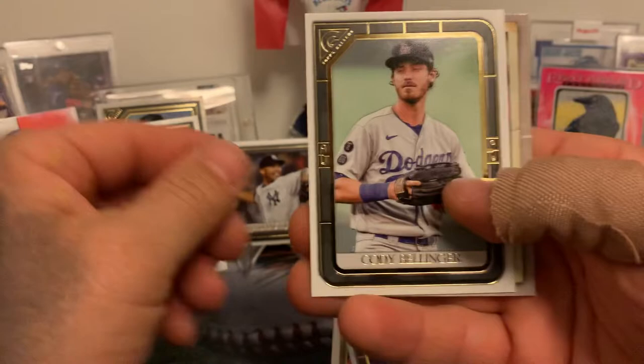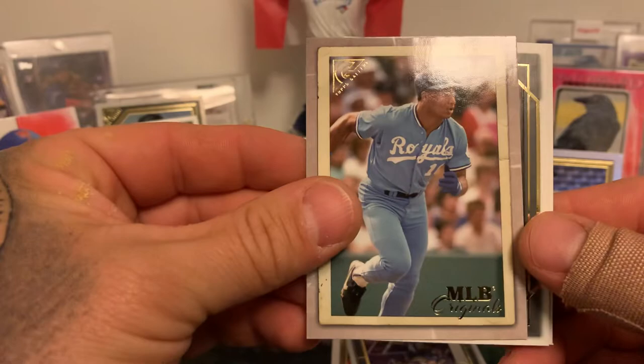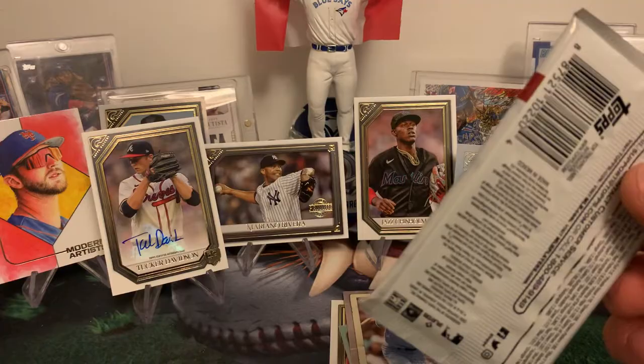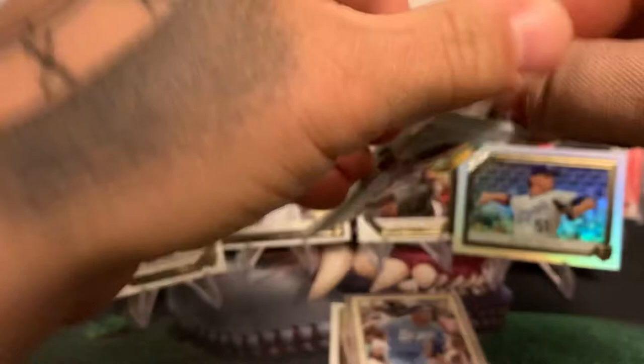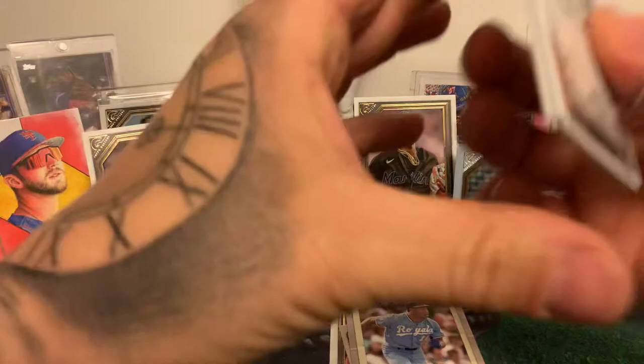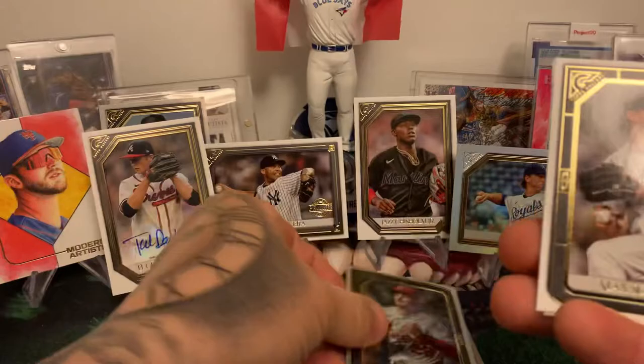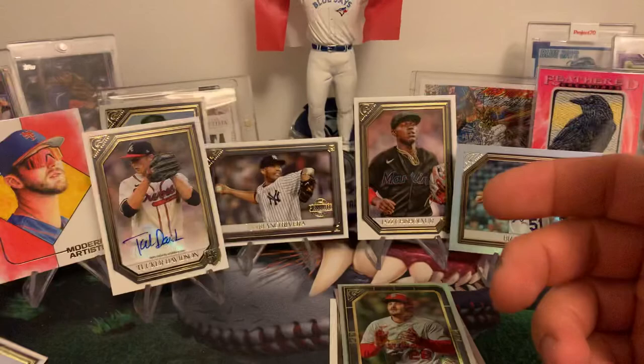Bo Jackson MLB Originals — that is sick, that's a beauty! Rafael Devers and Trevor Larnach rookie. Daryl Strawberry, Carlos Correa, and a nice foil of Nolan Arenado. That's nice. Scherzer and Geraldo Perdomo — see, if you pulled his auto you pulled his auto, but that's not really a name you're looking for.